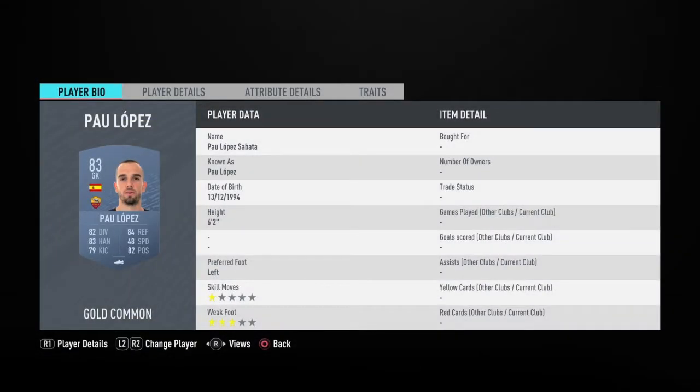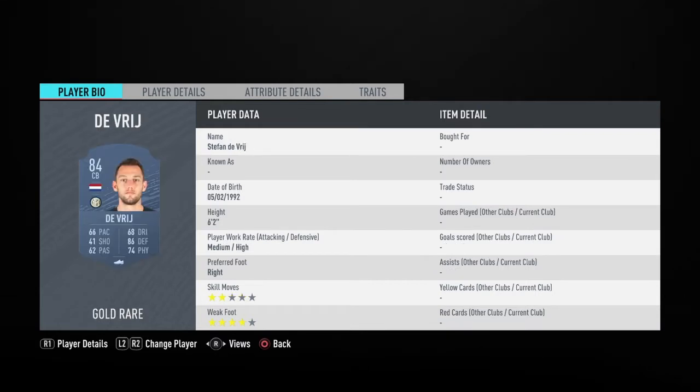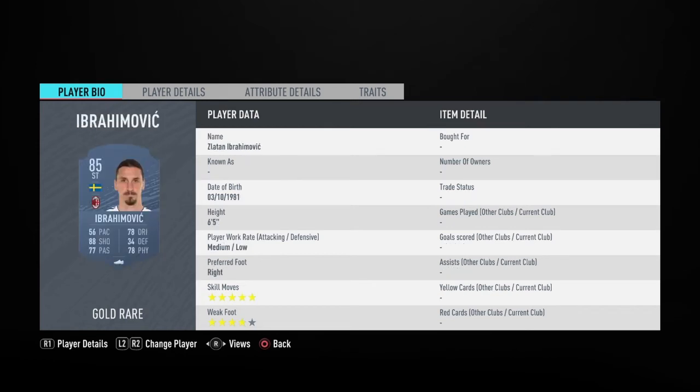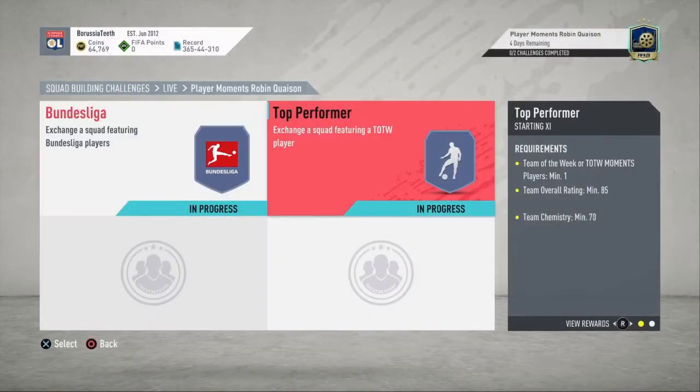For the first one, in goal we have Paolo Lopez. Right back Gutsa. Two centre-backs De Ligt and De Vrij. Left back Ilicic. CDM Lucas Leiva. Right mid Benadeshi. Left mid Ibra. Centre mid Ramsey. Then up top Lara Martinez with Edin Zeko. Pause this video or slow it down if you want to take the names in a bit better. That's how you do the first one.